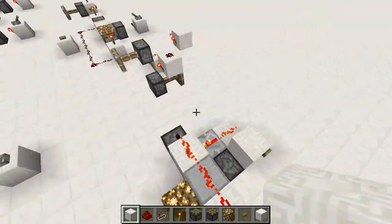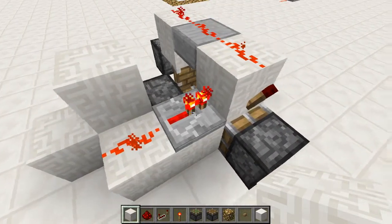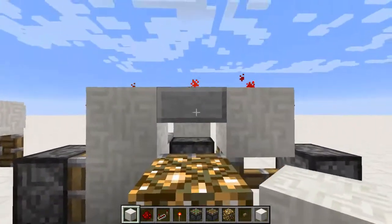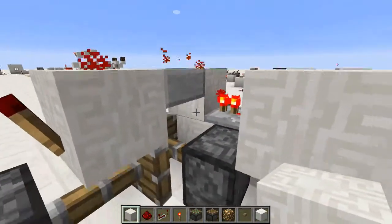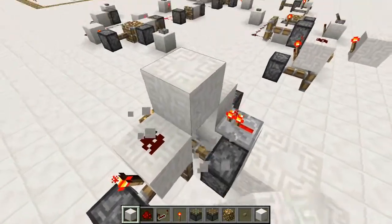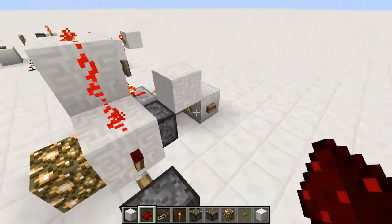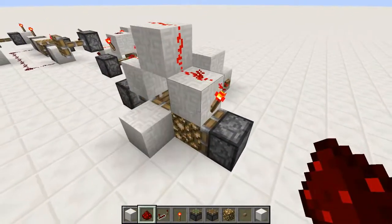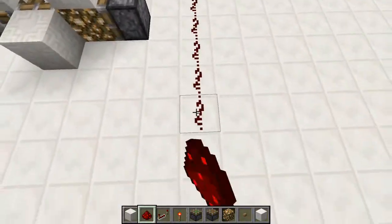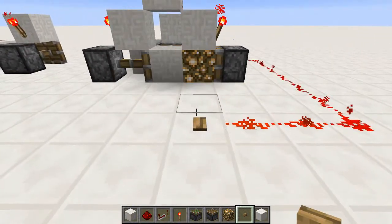We've also got a repeater just to delay it, because if they ran at the same time it wouldn't work - you can't block swap while this piston is retracting. The half slab makes sure we don't provide power to the block there, which would ruin it by powering this piston. Press the button and let the magic happen - it's very very quick. Getting a redstone line out to the front, you can see it's a beautiful block swapper.